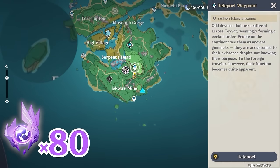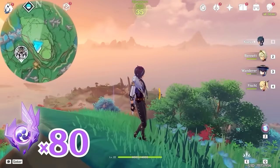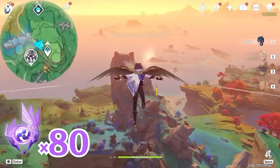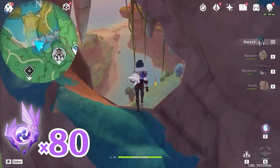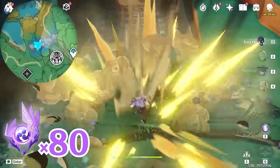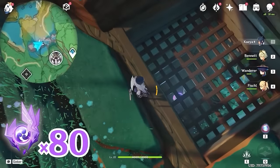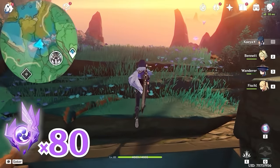Then let's teleport back to this waypoint, and let's glide towards west, left side on the minimap. Let's come to this snake-shaped rock and come down here. There's a gate. Underneath there's an Electroculus. First, we're going to solve a puzzle.